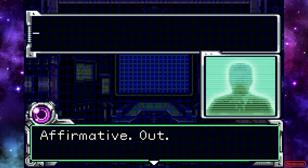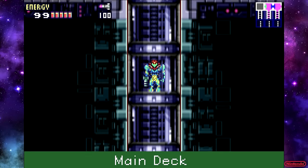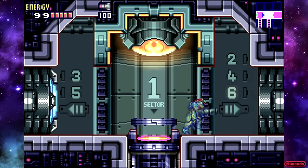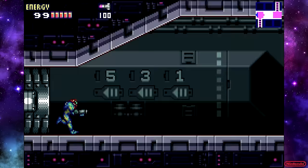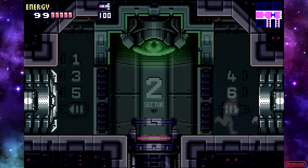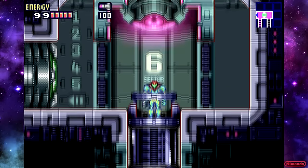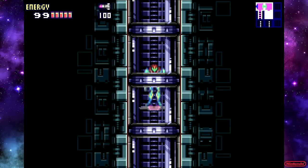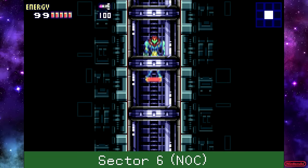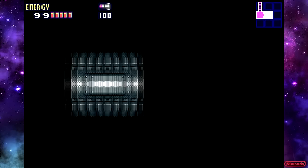Does Samus suspect anything? Monitor her closely. Of course he's in a business suit. Once you get the speed booster, coming through here is just a breeze. Area 6 is probably my favorite area in the game — it's so cool, it's so purple, and it's so dark. I love purple and I love darkness, so it's like the best of both worlds.